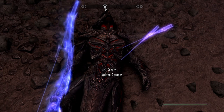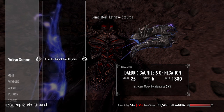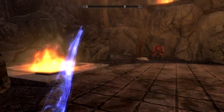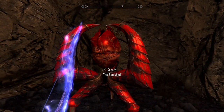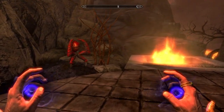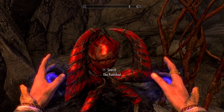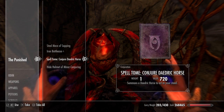So this is Valkyn Gatarnus. We'll take his gear. They are unique gauntlets as well, with magic resistance. The Spell Tome is in one of these containers. You'll see the Spell Tome is actually entitled Conjure Daedric Horse.